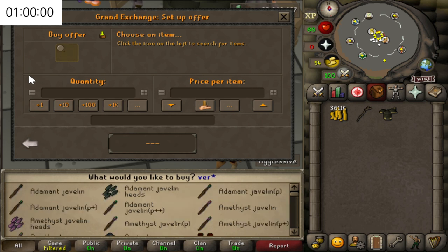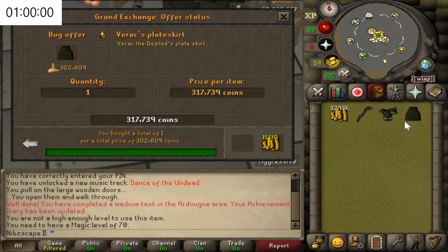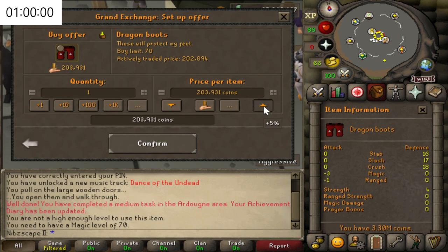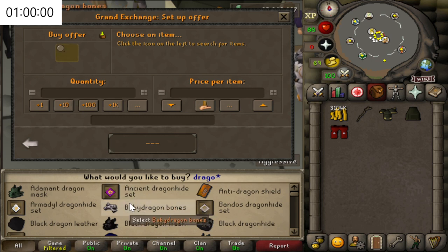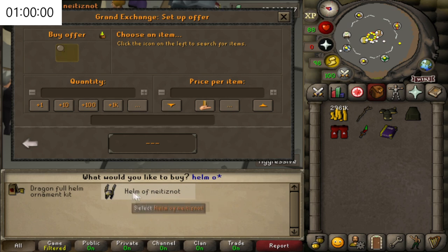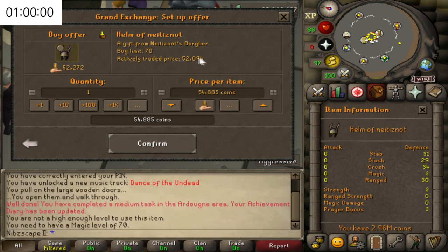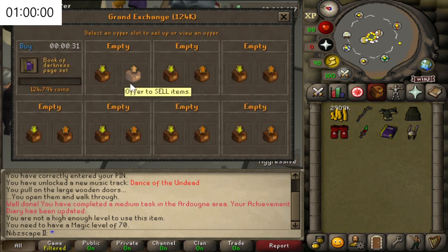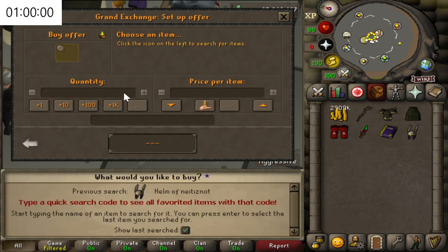For the leg slot, we're going to be getting a Verac's Plate Skirt — this is very tanky but also gives you some pretty good prayer stats as well. We're going to grab ourselves some Dragon Boots for the boot slot, a Dragon Dagger for our spec weapon. I'm actually going to complete a Book of Darkness page set — very cheap, but it's a very nice offhand for Mage. We're going to grab a Helm of Neitiznot as well. We're going to have to kill a couple of skeletons to maximise profit, so I'm going to be buying a Dragon Scimitar.